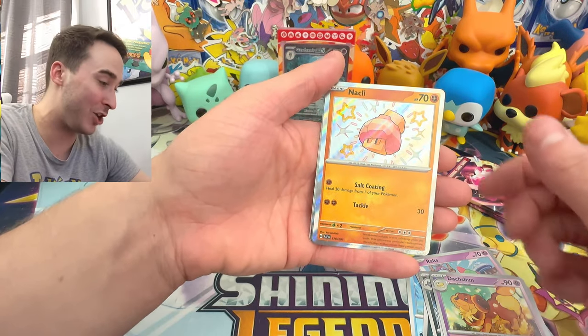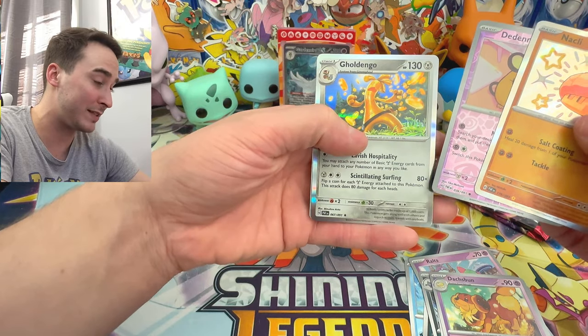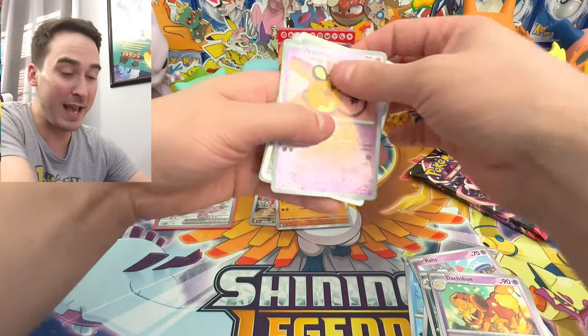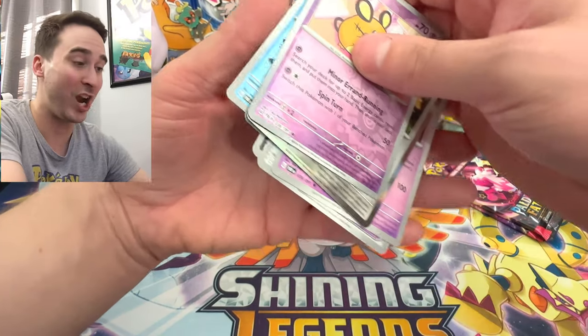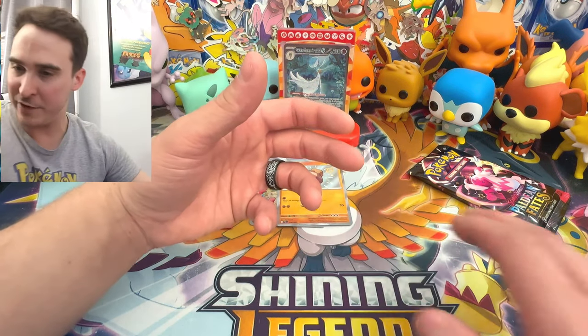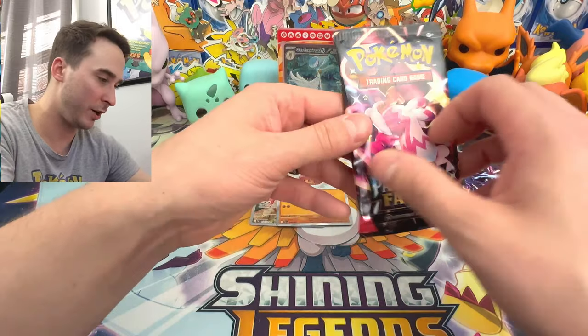There we go - a shiny! And can we get anything else in this pack? Oh, that's not bad. Garganacl's first stage - Gerdango? Is that how you say it? I think that's how you say it. We have an awesome shiny! No sleeves though. I'm pretty disappointed. I literally have no sleeves laying on the desk here.